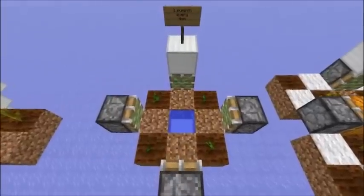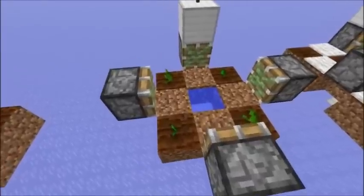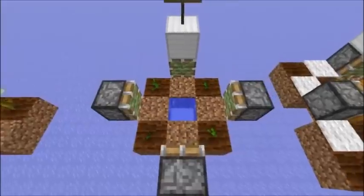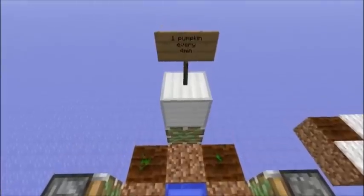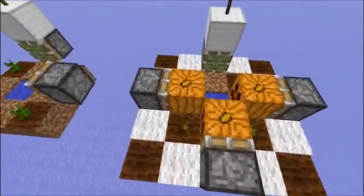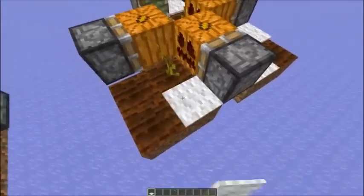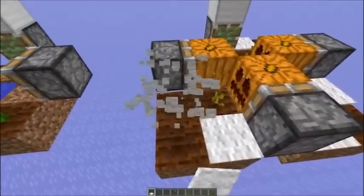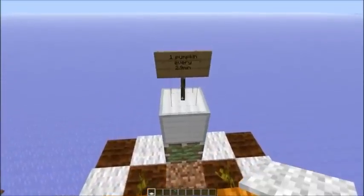With this knowledge, you could improve a popular setup for a melon or pumpkin farm — you might know the one where you stack up several layers on top of each other in a tower. With that stem setup, a pumpkin would generate every 4 minutes, but you could increase the chance by adding farmland on the side and covering the farmland where the melon could directly grow to with carpet or string. With this improved setup, a pumpkin would generate every 2.9 minutes.